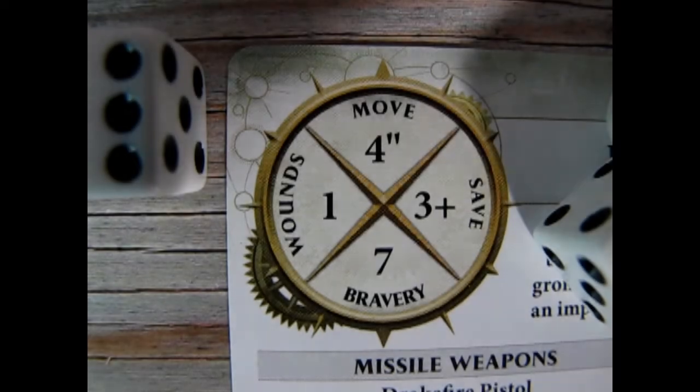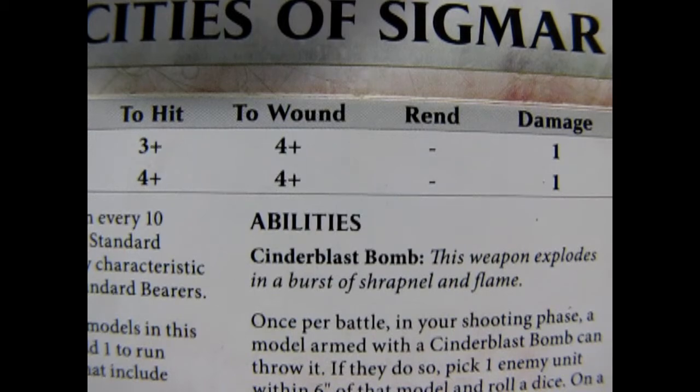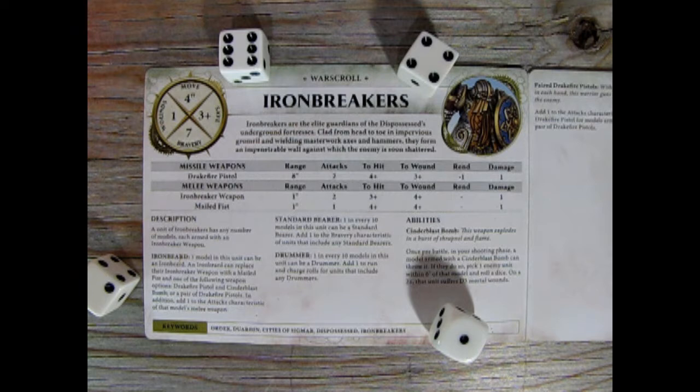But what is an anvil unit, and which models do you put into an anvil-based battalion? An anvil unit is any unit that can take an enemy charge and has a high bravery and save characteristic to hold their position for many turns. As a trade-off to their high bravery and save, the unit may have poor damage potential. But high damage is not why they are there — it's all about denying the enemy that position. This war scroll for the Cities of Sigmar Ironbreakers is exactly what we are looking for to best describe an anvil unit.